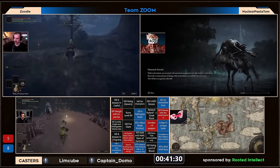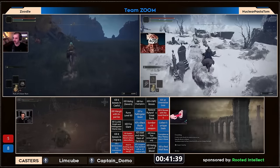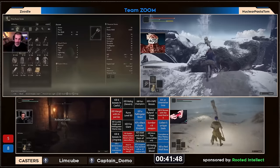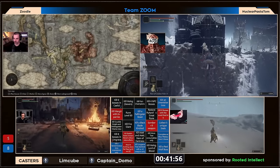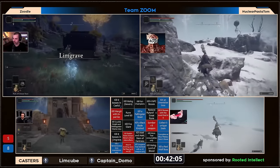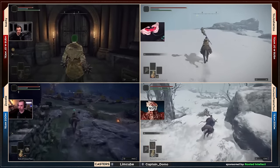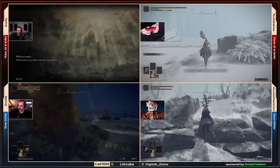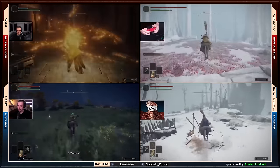Zoodle might be in Weeping Peninsula right now for Limgrave bosses. I'd love to see both teams chasing these early game, easier-to-get squares to force their opponent into potentially more late game squares. That's kind of how you want to close out as team Zoom — you don't want to be forced into a late game incident versus the snowfield Astel or Mohg. There seems to be a fire giant race developing between Josh and NPT — wait, no, I think Josh is actually heading straight for Mohg.